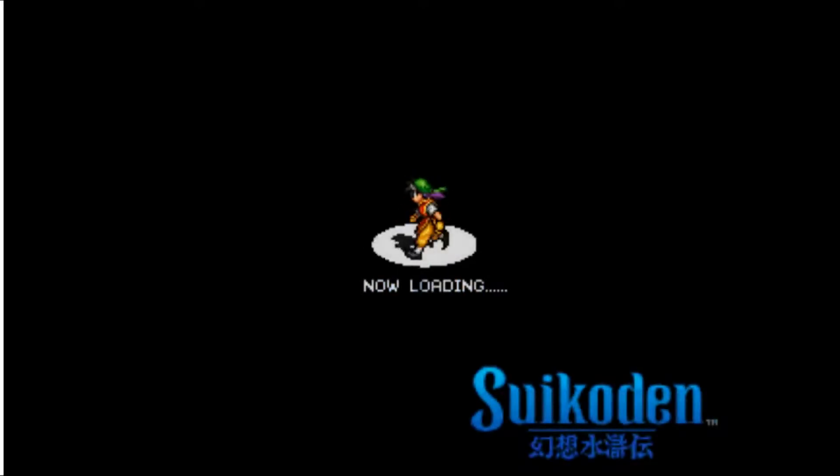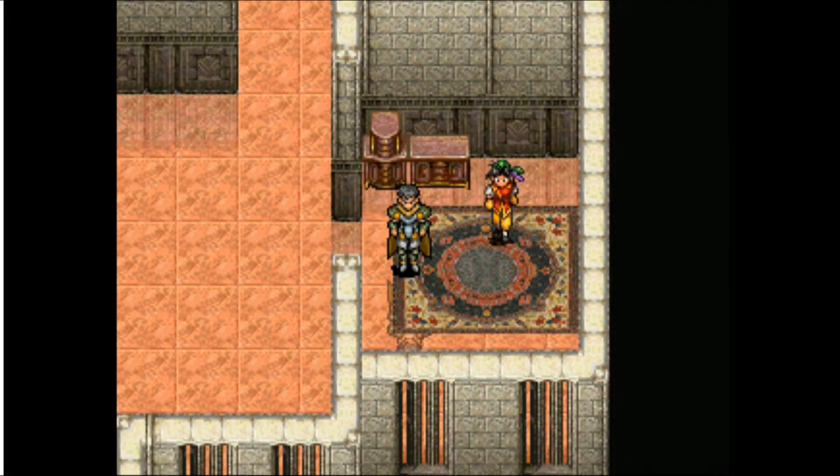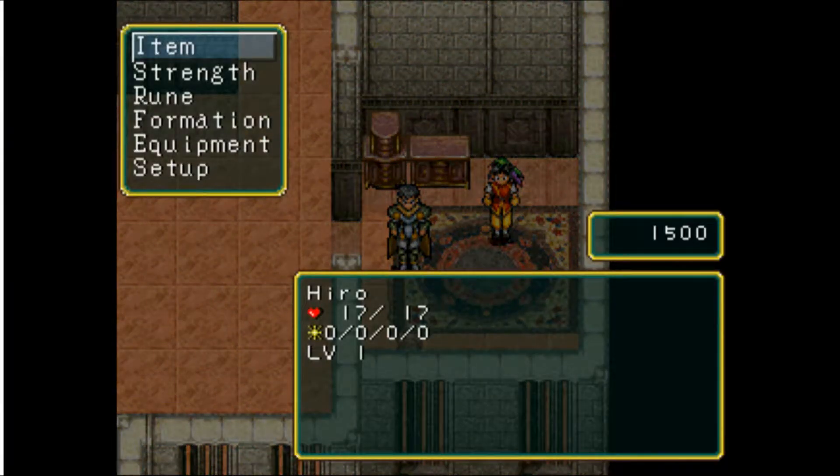Mechanically, it's a fairly standard RPG. There are some things that set it apart, especially the rune system, but we'll get into that eventually. And we're just thrown right in. Scratch open the menu — we can see we have 1500 money, 17 hit points, zero spell slots, and we're level one.